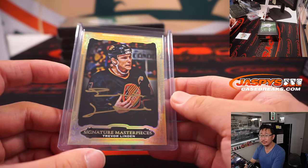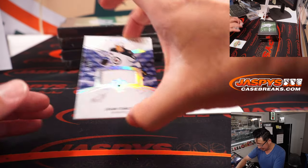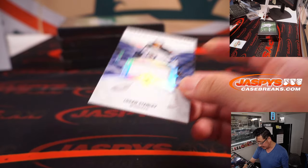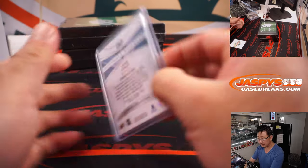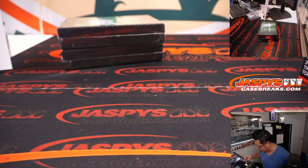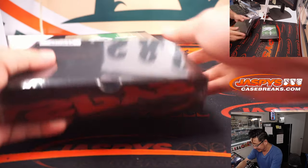Back here is Logan Stanley, out of 649 — that is for Winnipeg and that will be for PJ. PJ and the Jets. All right, I do like this Hit Parade. Let's see what we got — Hit Parade Hockey, Emerald Edition. Good luck, good luck.